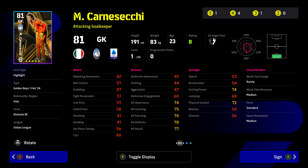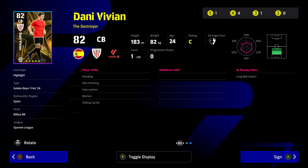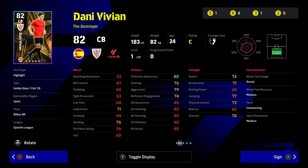If you haven't got a goalkeeper and you're desperate for one, he might be worth a punt — but for me it's a pass. Danny Vivian is a destroyer center back. Looking at his player stats, he's got good defensive awareness, which is really key, along with tackling stats, defensive engagement, and aggression. His speed and acceleration are pretty good — you probably don't need to touch that too much. His physical contact could be boosted a little. He's got heading, man marking, interception, blocker, and sliding tackle — all good skills for a defender. However, because he's a destroyer, he's not for me unless you've got more than one center back.